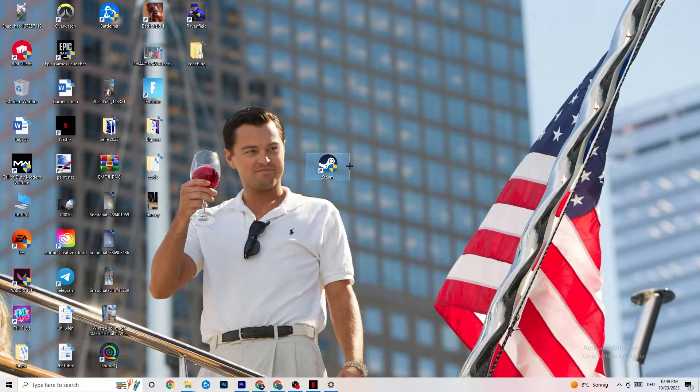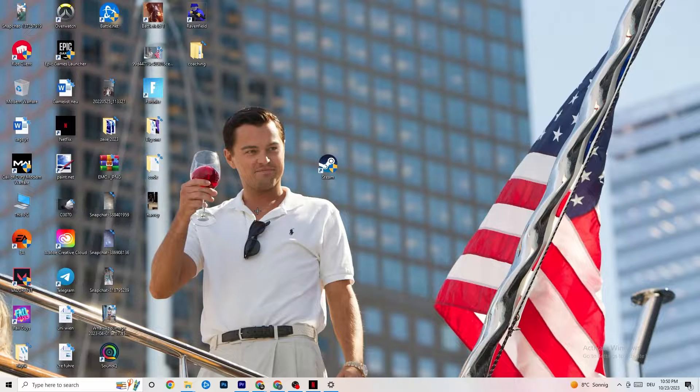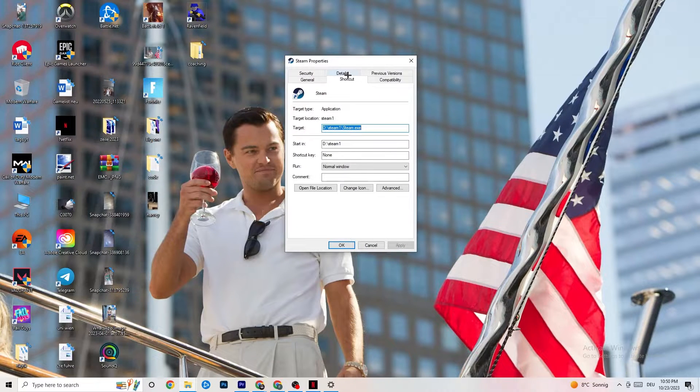Next, take your launcher shortcut — for me it's Steam, but it could also be Epic Games or EA. Right-click it and select 'Run as administrator.' This will make your launcher start as administrator. Once it has started, launch your game through the launcher and see if that fixes it. If not, close the game and launcher, then right-click the launcher again and go to Properties at the very bottom.